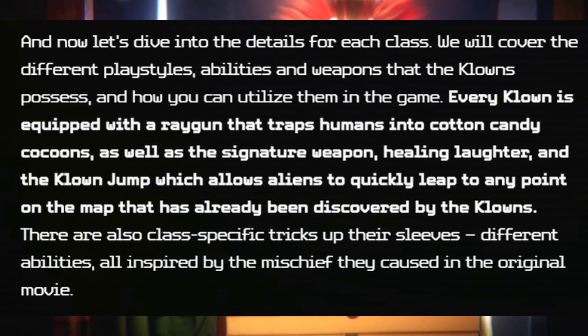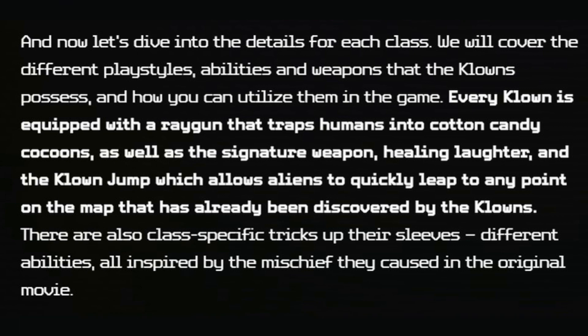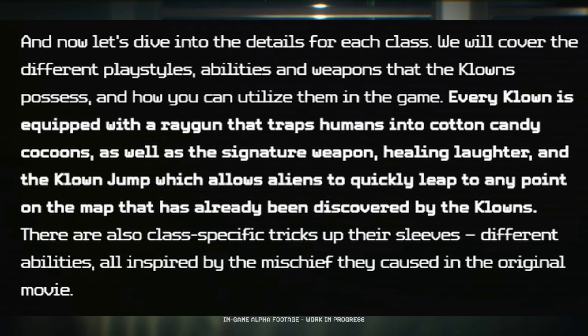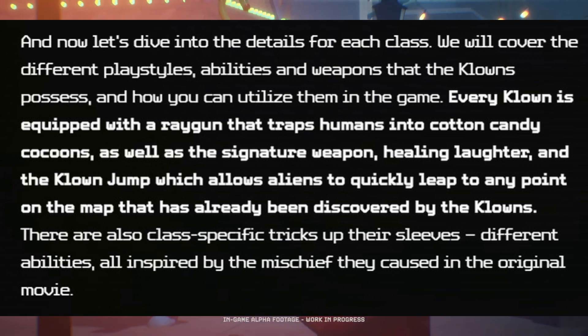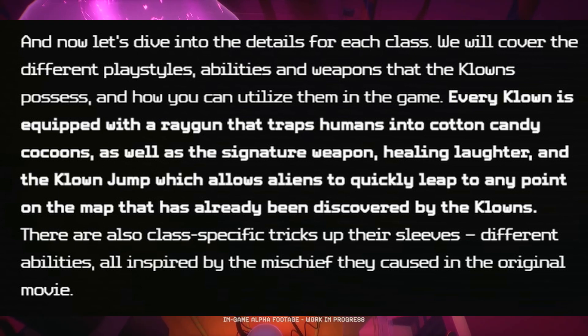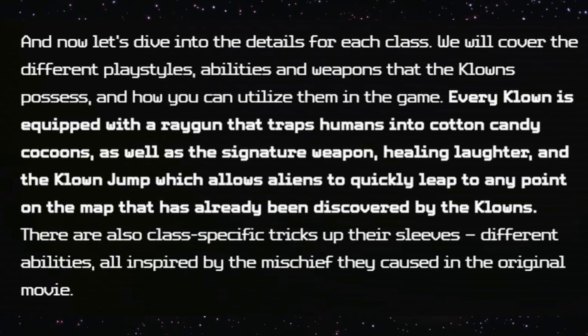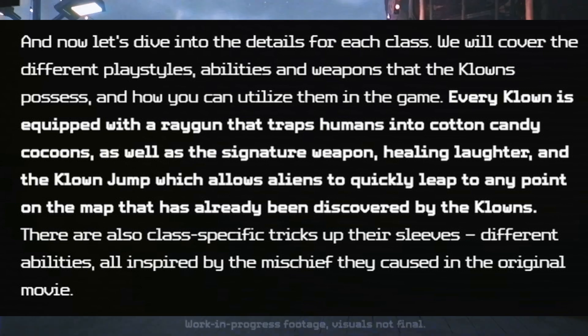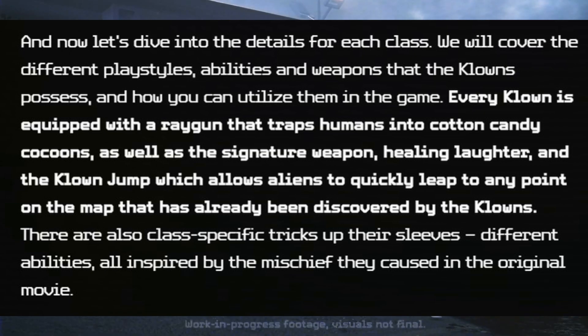We will cover the different play styles, abilities, and weapons that clowns possess and how you can utilize them in the game. Every clown is equipped with a ray gun that traps humans into cotton candy cocoons, as well as the signature weapon, healing laughter, and the clown jump — which allows aliens to quickly leap to any point on the map that has already been discovered by the clowns. There are also class-specific tricks, all inspired by the mischief they caused in the original movie.